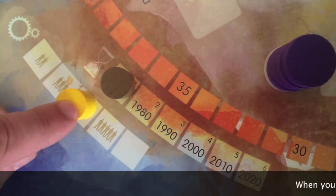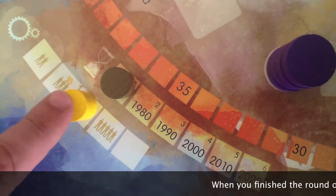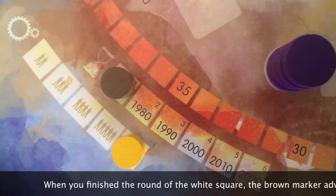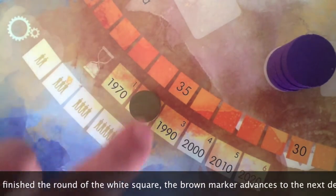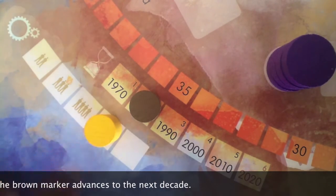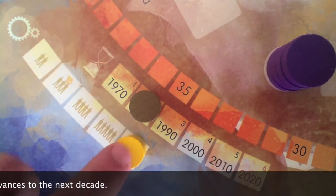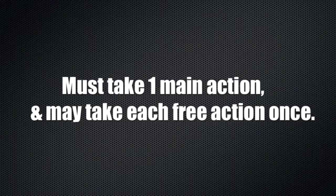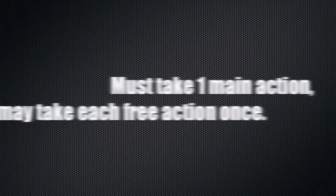A game of CO2 is divided into decades. In each decade, players will take rounds. Per round, each player will play a turn. In a turn, a player must take one main action and may take three free actions.